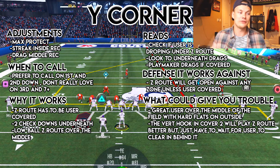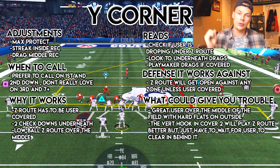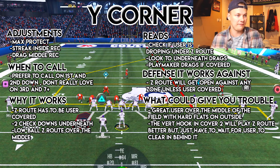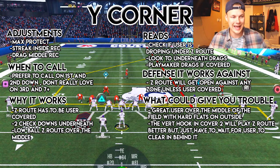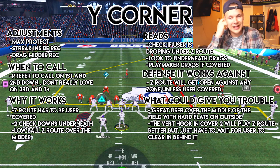Why it works: the Z route has to be user covered. We have two check downs underneath. The way we want to throw this is we want to always throw low balls to that Z route over the middle of the field. Our reads: check if the user is dropping underneath the Z route, then look for underneath drags, then look to playmaker up the field if they are covered. Defense it works against: the Z route will get open against any zone coverage unless user covered.